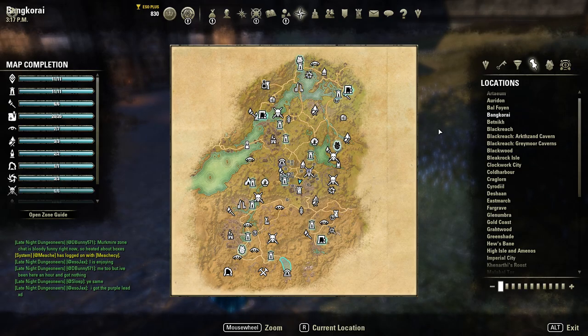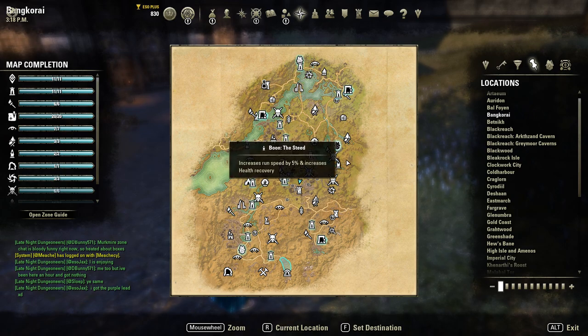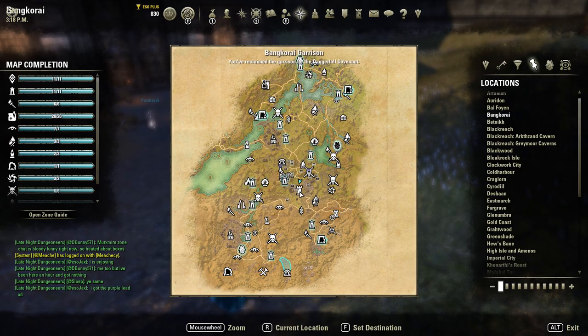Hey, welcome! Today I'll show you the location of the Knights of St. Palin Clue. You can find it in a treasure box in Bancarai, near Bancarai Garrison.